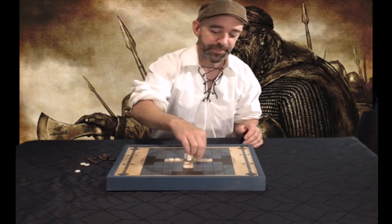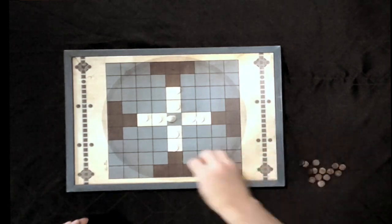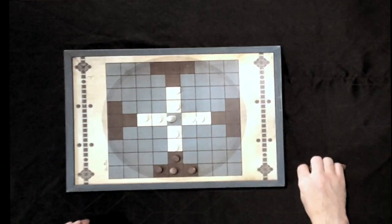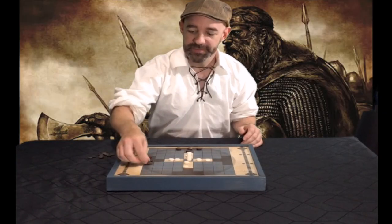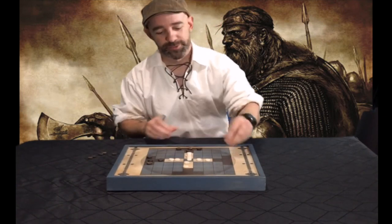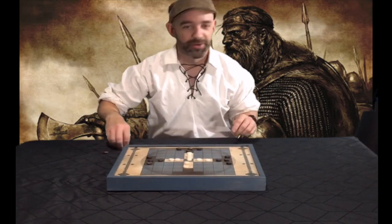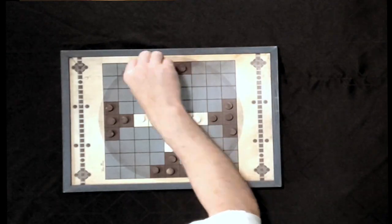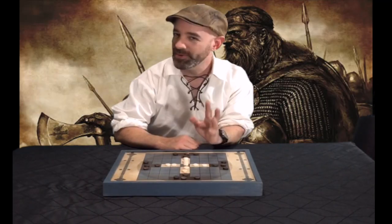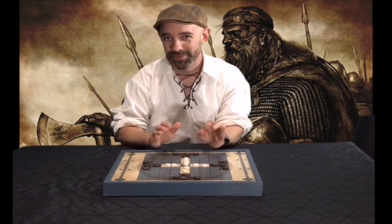The setup is the same no matter how you play the game, and it's very simple. The king goes in the middle, and here are the white defenders — the defending army, tasked with defending the king. The attackers take up the black squares and have the black pieces, placed just like so. All boards you'll find for Tablut will have these areas marked out in some way, whether elaborate or simple.